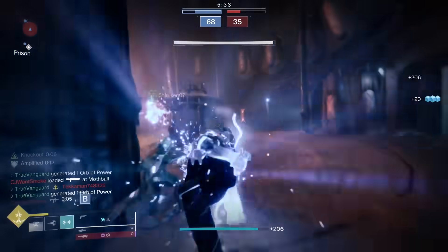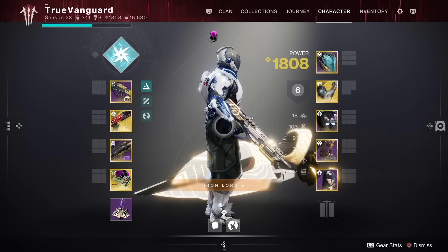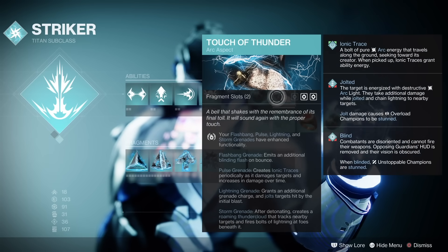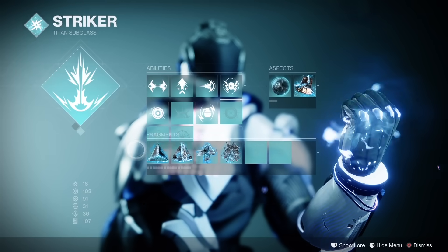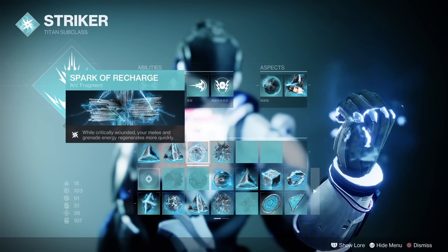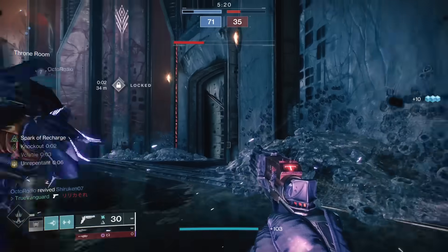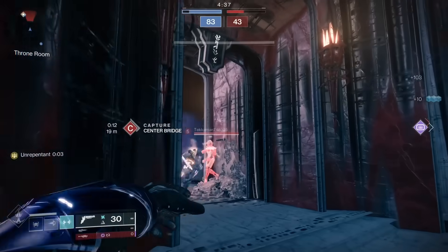Pillar number two is enhanced melee tech. There are two core elements here, plus some fragments working for us. First, we've got the aspect Knockout. Whenever we break an enemy shield, we get seven seconds of increased melee lunge distance — so we can punch before the other guy in a duel and reach further, which also makes us harder to shoot in that animation. Knockout also heals us whenever we get a melee kill, which is a literal lifesaver when taking on multiple people. That's how I was able to get that 30-kill streak on Meltdown — literally in the middle of three to four enemies sometimes and still not dying, bouncing around, regenerating health on beatdown kills, using thrusters to change position. Knockout also makes us Amplified on melee kills, helping with mobility even more.